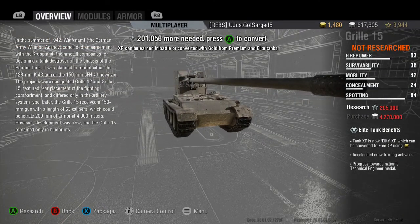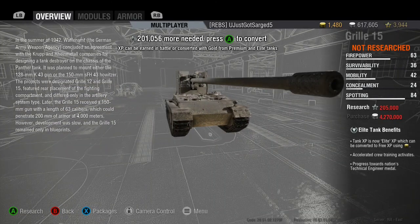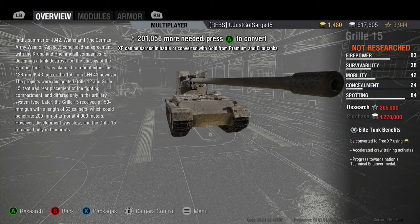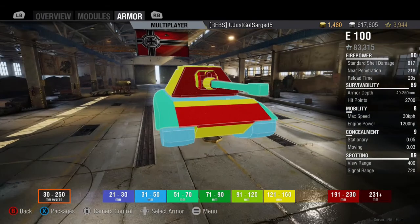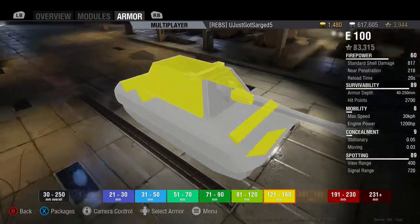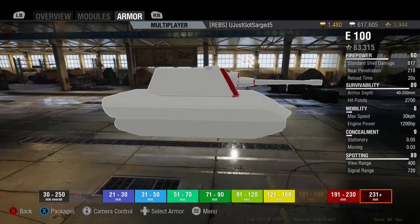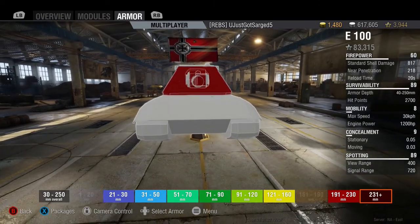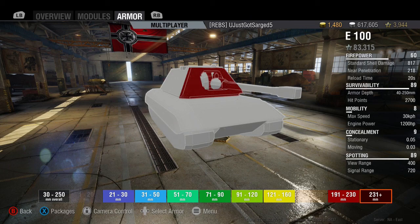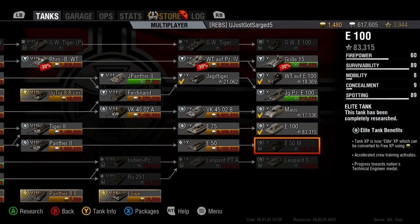We're not gonna play any tanks today, just take a look at the Grille 15. Get yourself into a good bush — 200mm of penetration at 4,000 meters, you're gonna roast some excellent stuff. You can probably go right through the front of an E100 turret. Let's check — yeah, the E100 turret is about 250mm. You have 279mm of penetration, so depending on the angle you can go right through the turret of an E100 without using premium ammo — which is pretty amazing.